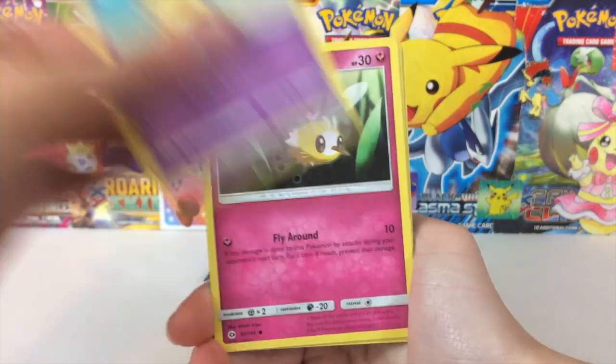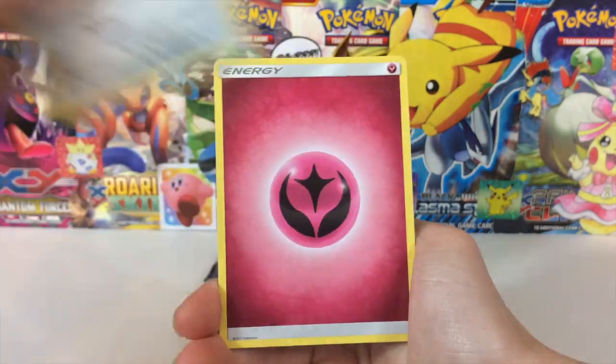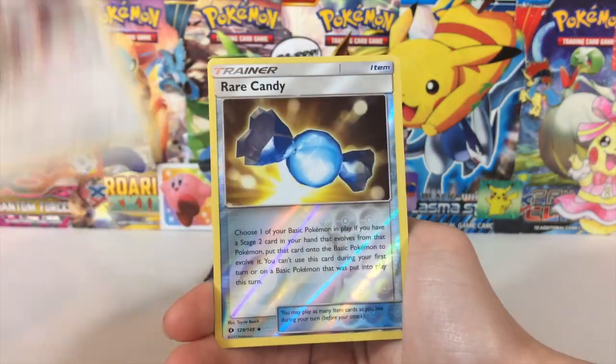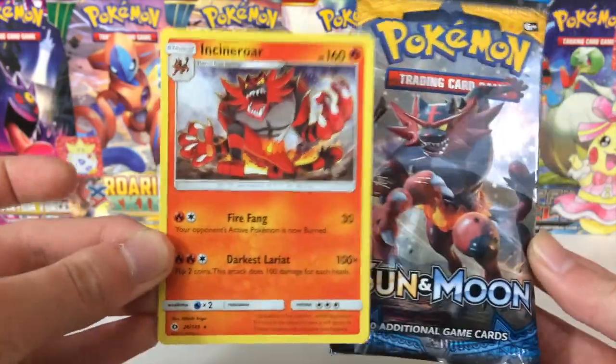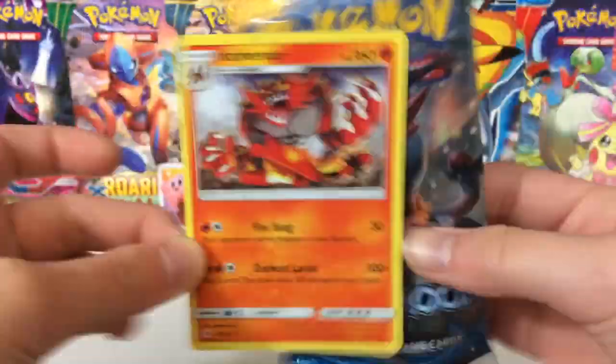Pack one: we have a Drowzee, a Cutiefly, Skarmory, Bounsweet, Alolan Diglett, Fairy Energy, Dartrix, Alolan Persian, Herdier, a Rare Candy Reverse Foil, and an Incineroar Regular Rare — and we pulled that out of the Incineroar pack! What are the chances? No way! They're totally going to battle it out.